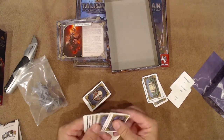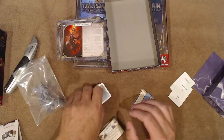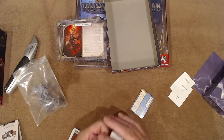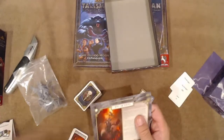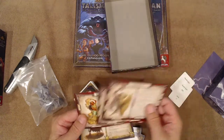So to summarize, the Harbinger expansion includes a couple of spells, some location cards, a whole bunch of Harbinger cards, a couple of alternate endings, and three new characters: the Celestial, the Possessed, and the Ascendant Divine.